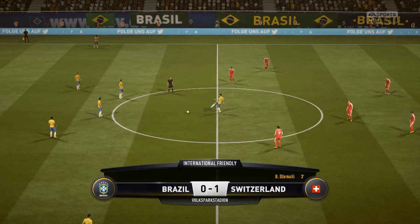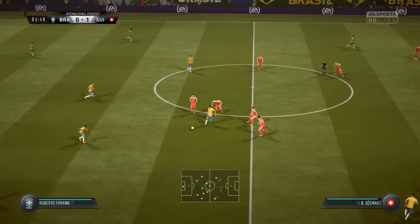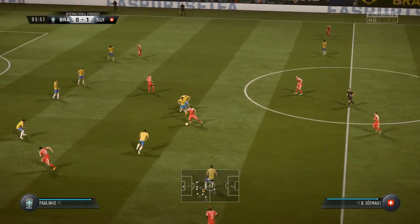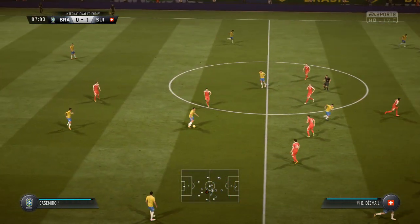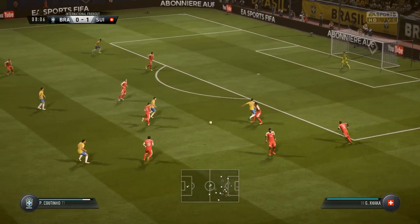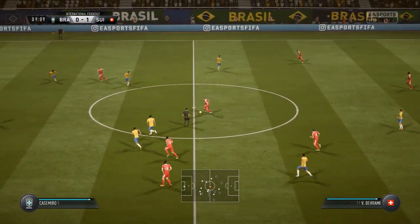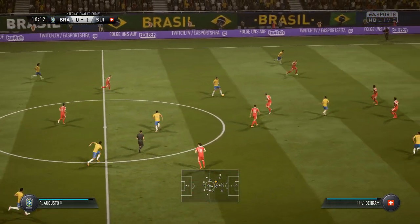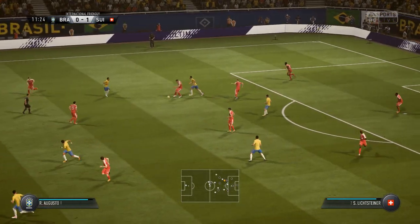So the first goal, it's 1-0. Paulinho. Now Casemiro. Roberto Firmino. Won it back with an interception. Good work, really, to read the intention of the pass. Roberto Firmino. Now this is an interesting attack. That's a wonderful tackle. Coutinho. Renato Augusto. Neymar. Quick-witted, and quick in his movement too, to intercept there.